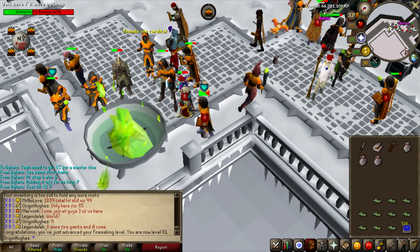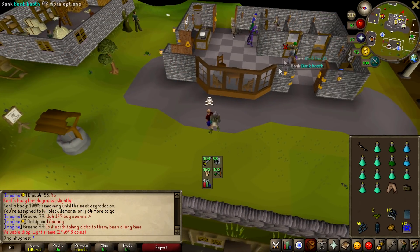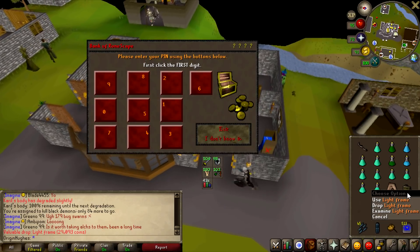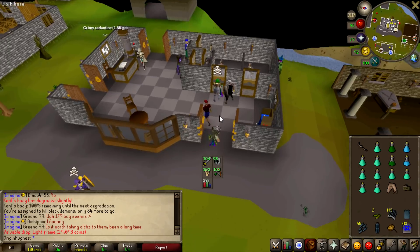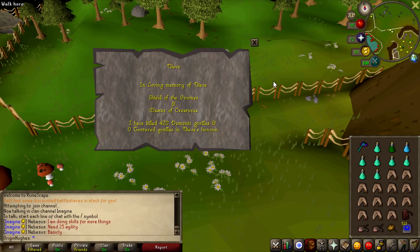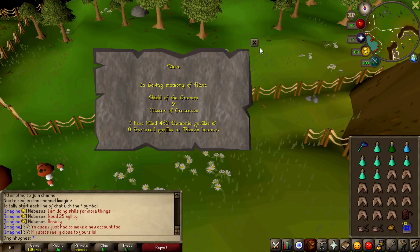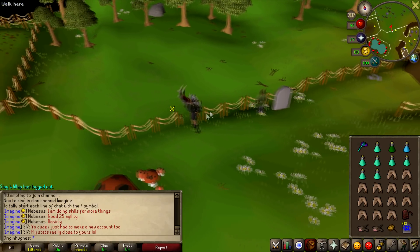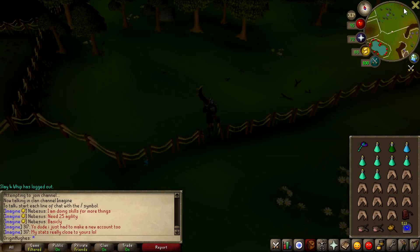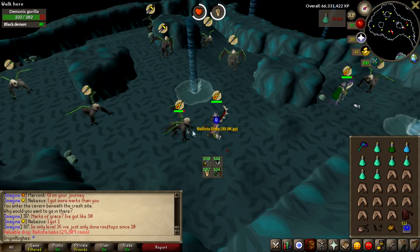We just hit 81 firemaking — I keep saying woodcutting, 81 firemaking boys, I'm scuffed. Just got a light frame — I just don't understand where my zenite is. Just give me one, that's all I want. Just in case any of you are wondering how dry I am at demonic gorillas — I'm only 120 dry. The drop rate is 1 in 300 for a zenite but everyone seems to get them so often and I just can't get a single one.